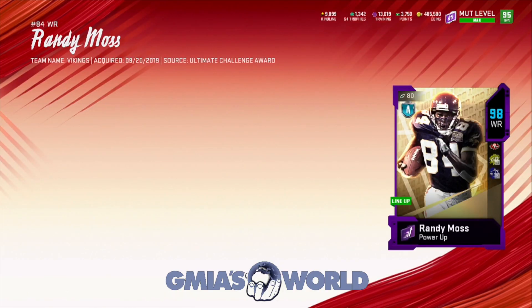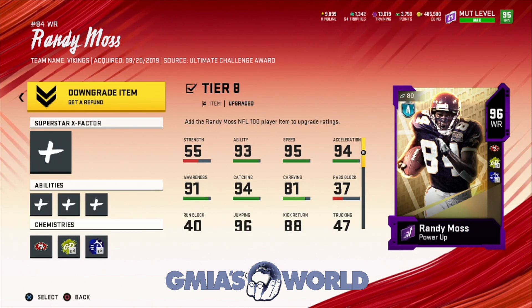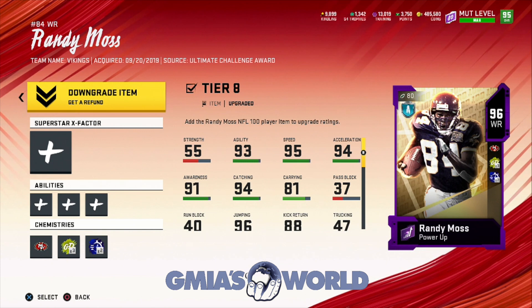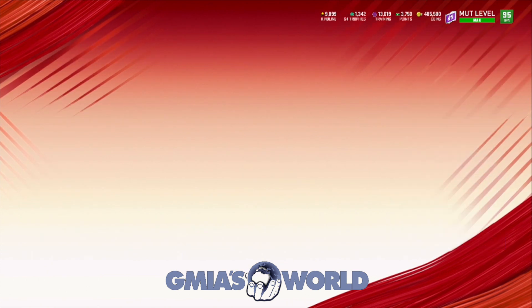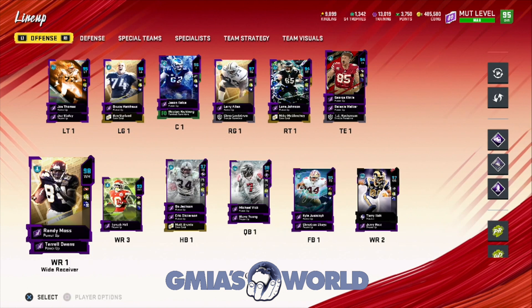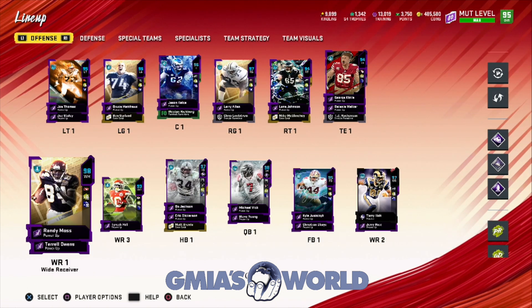We got the last NFL 100 card of Randy Moss for free. When you click to downgrade, you see how it said you will receive a 95 overall power pass? That's how we got him for free. We're going to do that once we get our free NFL 100 player - we'll probably use Randy Moss. If we don't use Randy Moss, we'll gauge it and figure out who's the best case scenario.